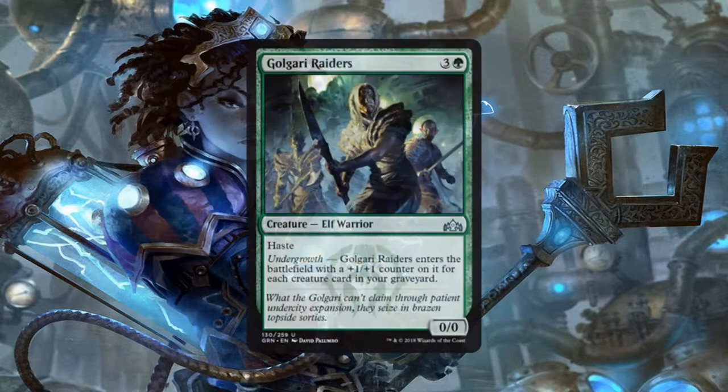Next up we have the Golgari Raiders, a 0/0 Elf Warrior for 3 generic and 1 green mana. It has Haste and Undergrowth: it enters the battlefield with a +1/+1 counter for each creature card in your graveyard. This is a card you want to see later in the game, but even if you only have 4 creatures in your graveyard when you cast it, you're essentially getting a 4/4 with Haste for 4 mana, which is a good deal. Now imagine it's even later on and you have 6, 8, or even 10 creatures in your graveyard — you now have a 10/10 Haste for 4 mana. I will take that all day long.